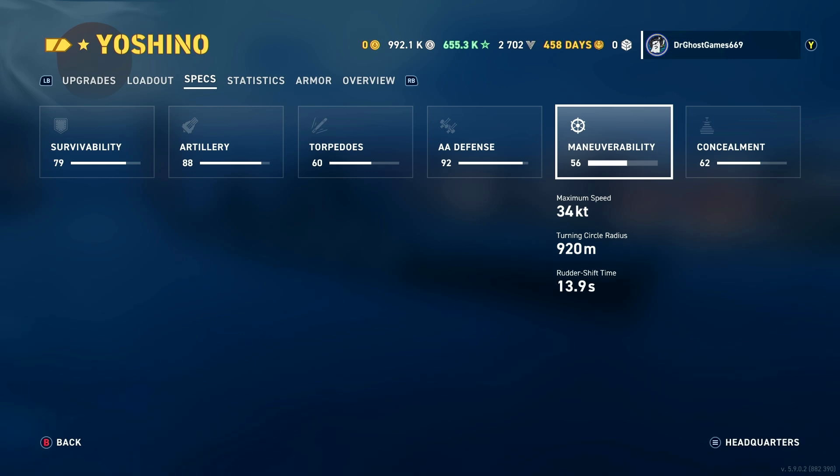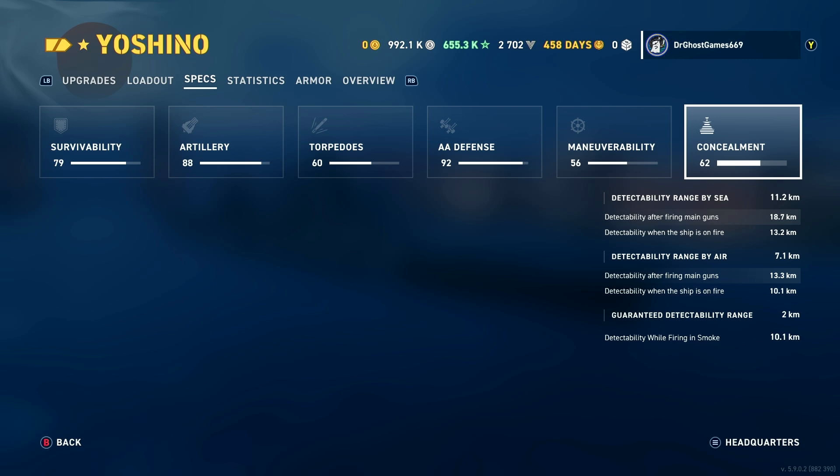For maneuverability, 34-knot maximum speed, which is really good for a cruiser of this size. The downside is the turning circle radius is absolutely garbage — 920 meters. Most battleships at this tier have that turning circle radius, which is tragic. The rudder shift is also pretty tragic. The speed is good but the agility is not good at all.